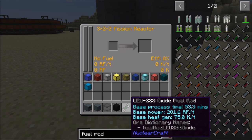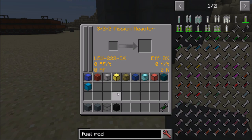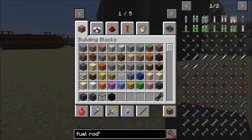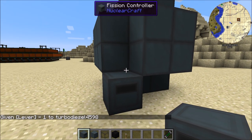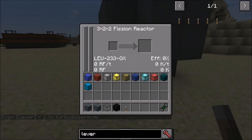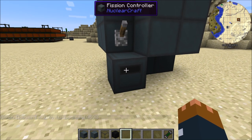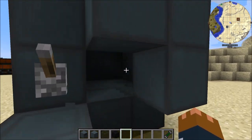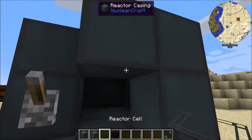Even if I turn on this reactor, nothing happens — no RF is generated at all. That's because we've got no cells in the reactor. There's nothing for the fuel to be used in. So what I'm going to do, just to start off with something basic, is put a single cell in there.